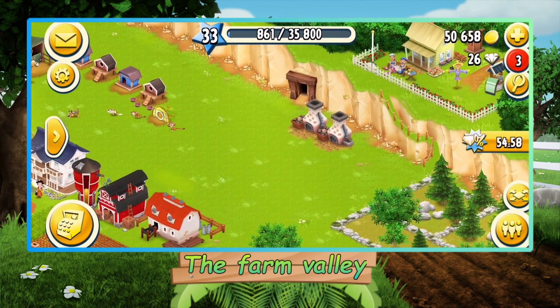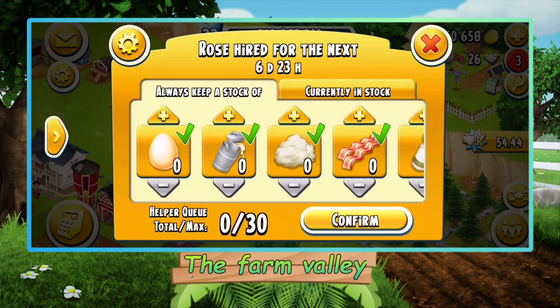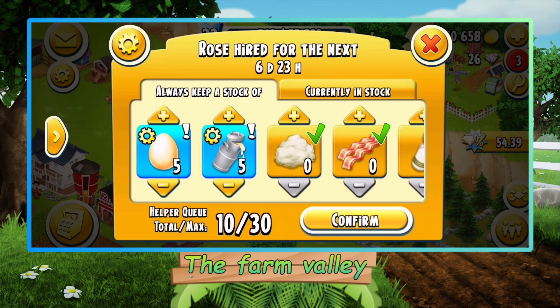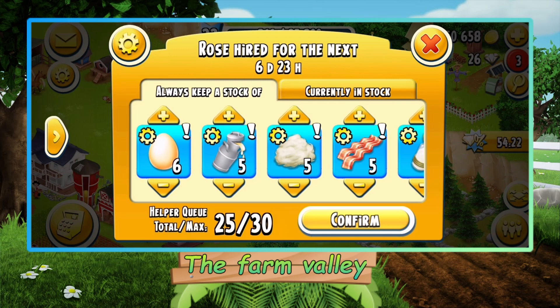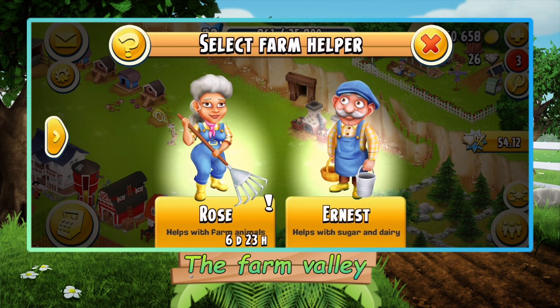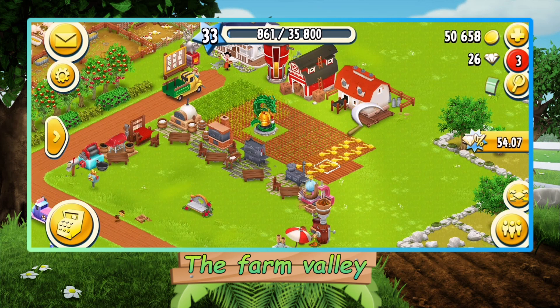We don't have any milk so we're not going to activate Ernest yet. I'll give these five and these four like that, and then some extra milk for the cheese. I don't really need wool necessarily. Let's do 10 eggs — confirm. Okay, now she's working for us, that's pretty good.